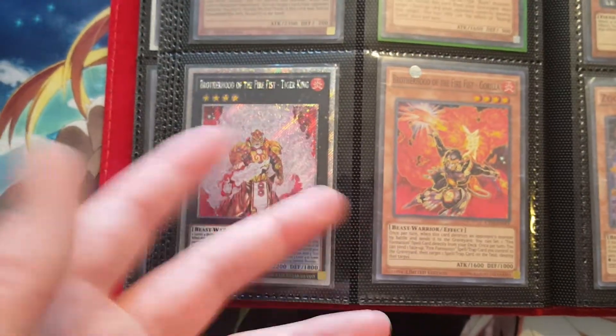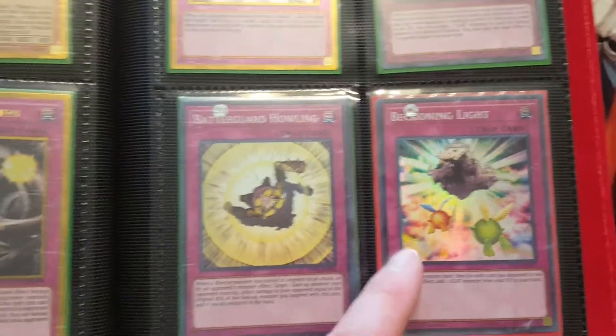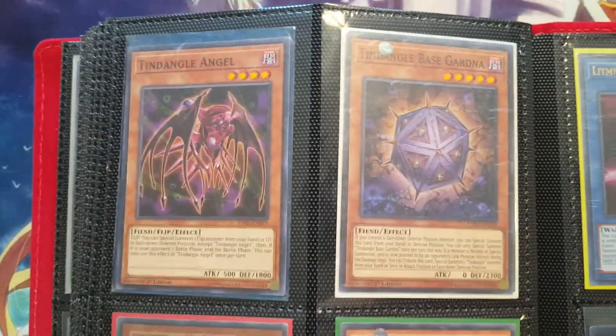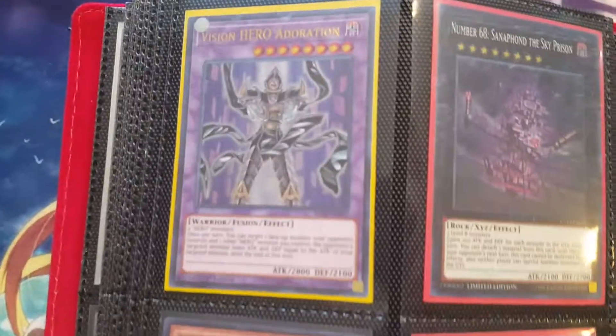I have some Brotherhood of the Fire Fist stuff that I'm probably going to put in the Big Binder, maybe — or possibly it could all fit in two pages of this. I got like two Beckoning Light — one Super, one Common. Battle Guard Howling, I might have a few of those. Some Tendrils — I think I might have a few more. Some DDDs that couldn't fit in the Big Binder. Visionary Adoration. I got two Seals of Orichalcos. Just some random spells over here.